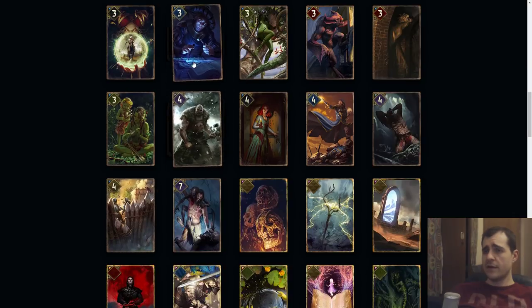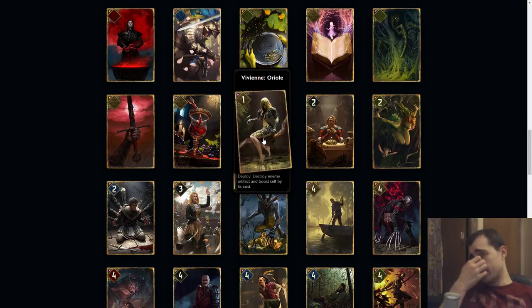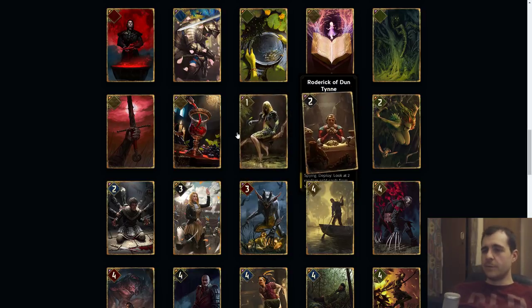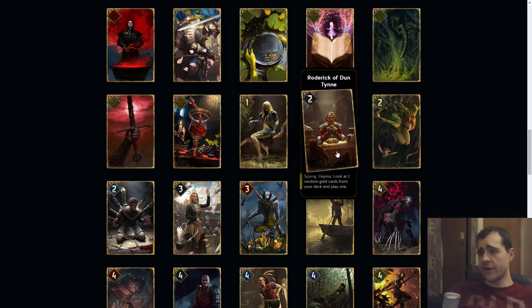So far Nilfgaard with the Watchman and No Realm with the Centrian Artificer have the best ways to protect their units. Vivian Oriole: deploy, destroy an enemy artifact and boost yourself by its cost. It's a terrible card because it's like a win-more artifact counter — if your opponent doesn't have an artifact you have a one pointer. But if your opponent has an artifact, you get a pretty fat unit. It's a terrible card — this should never exist. The only good part about it is that artifacts are not really getting played right now, except traps. Disgusting.